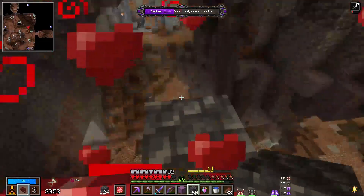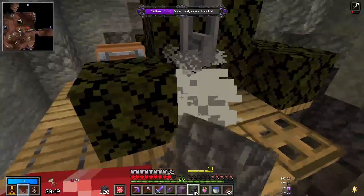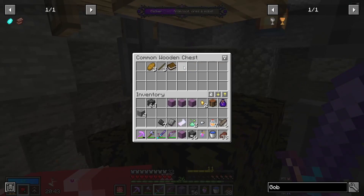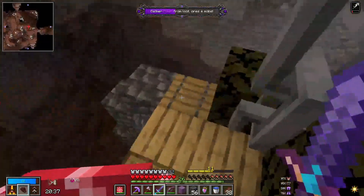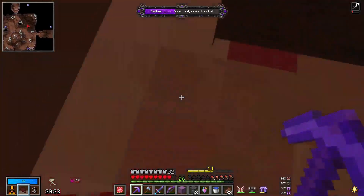Ooh, cheeky, eh? Another trap chest — fantastic. Some more things for us to kill. I think in this kind of vault, trap chests are definitely a little overpowered, because at the end of the day you get more mobs to kill, which is a good thing, right? Because you want to be able to get that elixir as quick as possible.